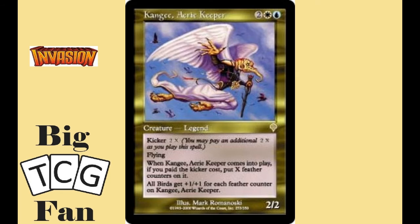At the halfway point of our list, coming in at number five, we have Kangee Aerie Keeper. For two colorless, one white, and one blue, we get a 2-2 flying creature with kicker X and two colorless. When it comes into play, you put X feather counters on it where X is from the kicker cost. It has a static ability that other birds get +1/+1 for each feather counter on Kangee. This is a tribal commander that plays into the perfect two colors for bird tribal and has recently gotten a lot of great cards in those colors. If you like tribal decks, you're really going to love playing him.